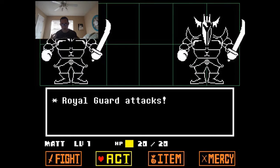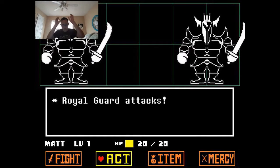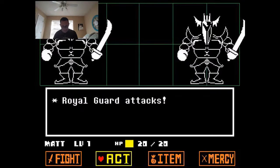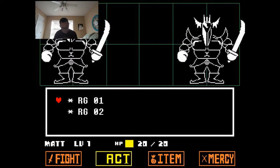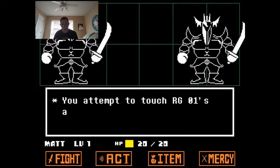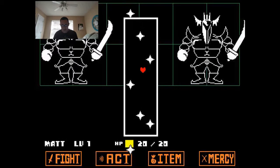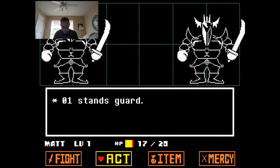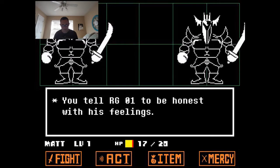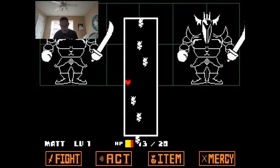There are two of them, both wearing the same armor and carrying scimitar-type swords. One has a shorter helmet with shorter horns, the other has a tall skinny helmet with wing-shaped horns. RG01 is number one, RG02 is number two. I try to clean RG01's armor but my hands slip off — 'Hands off the merch!' They do a team attack, shooting stars at me. I whisper to number one to be honest with his feelings, but I don't get what that does. These team attacks are rough — I'll have to heal eventually.